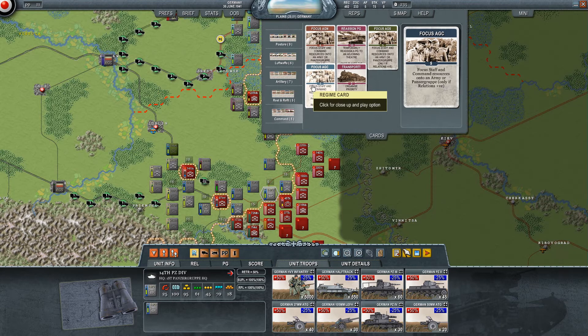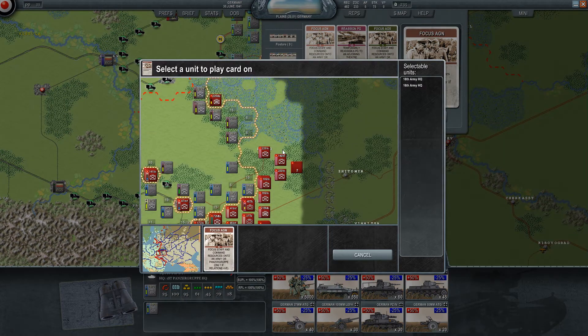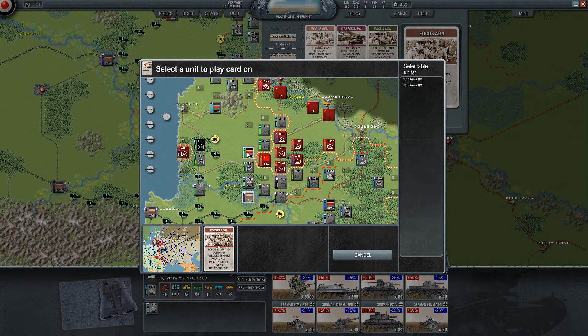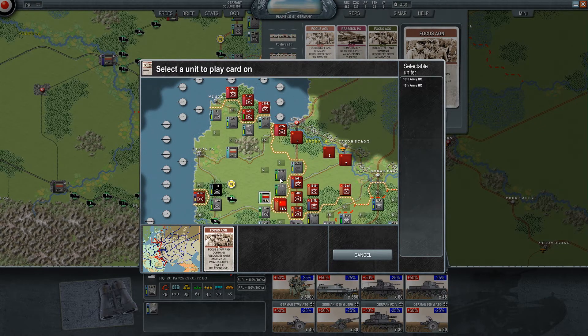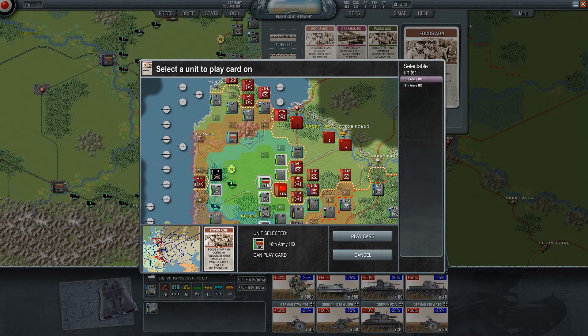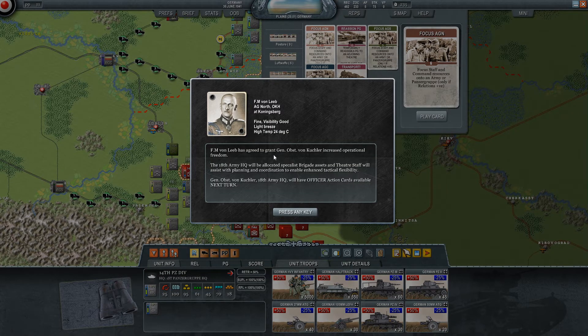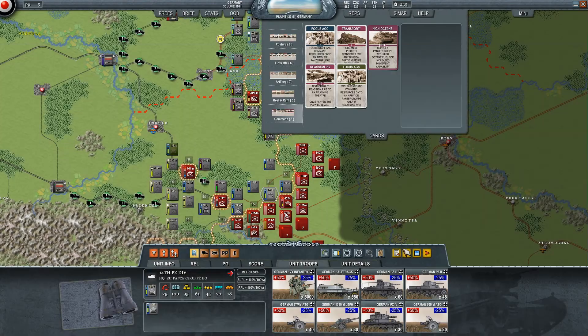Focus staff and command resources to an army or Panzergruppe, only if we have relations plus VE. I guess I'll go for Army Group North - play that card. Select a unit to play that card on. The 18th Army - we'll need that, as they are going to be our prime spear. Leib has agreed to General-Oberst von Küchler increased operational freedom. The 18th Army headquarters will be allocated specialist brigade assets and theater staff to assist with planning and coordination to enable enhanced tactical flexibility. We will have officer action cards available next turn.